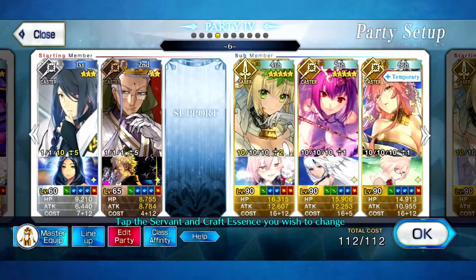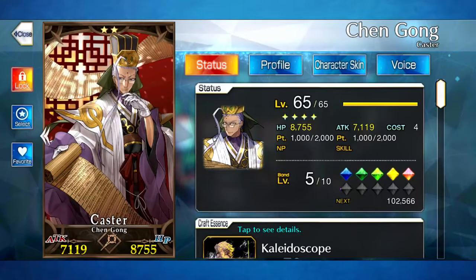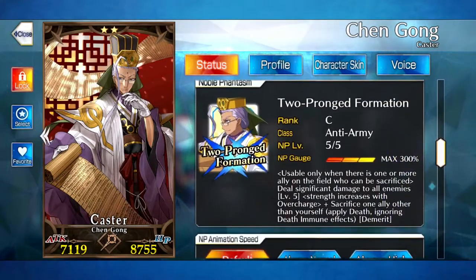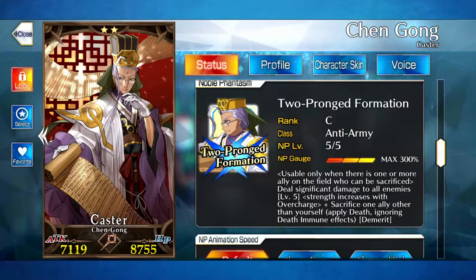I don't want to use Waver because he's already in P10. Anyway, what is Chen Gong farming? So basically, Chen Gong — as you can see over here — he's a caster, he does big damage. Thanks to this ability right here, which is a two-pronged formation, it is usable only if there is an ally on the field who can be sacrificed. It deals significant damage to all enemies, strength increases with the overcharge, sacrifice one ally after, other than yourself.